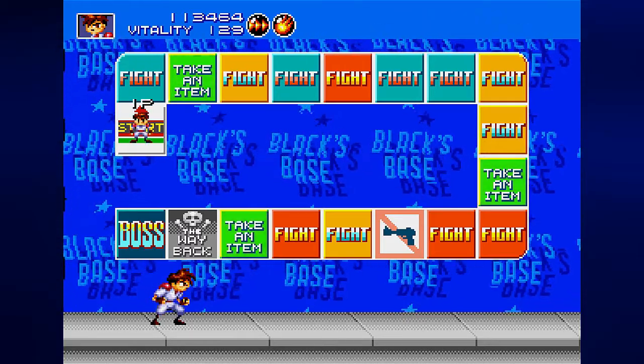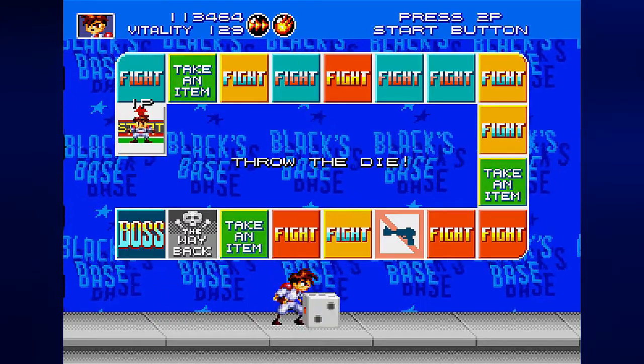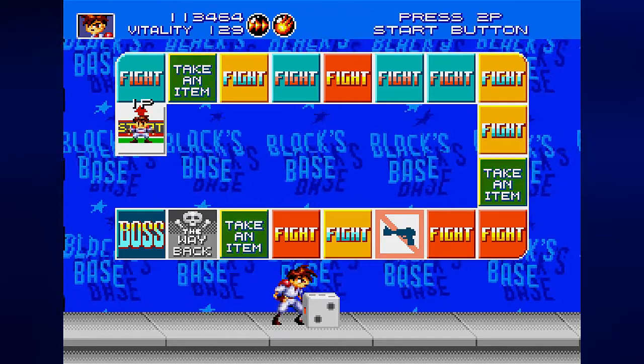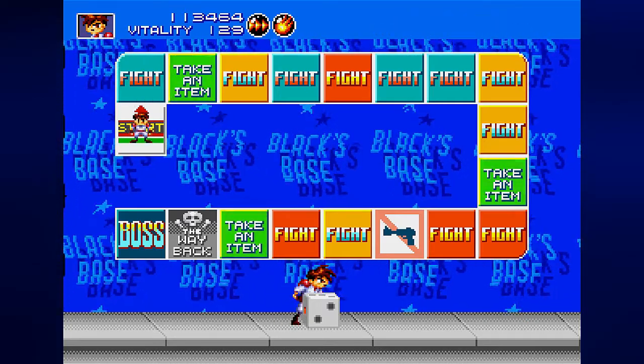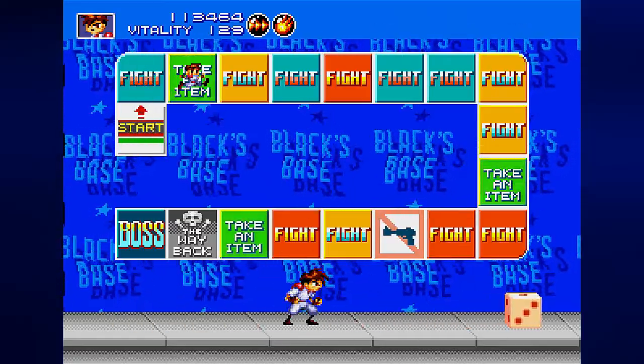From here you just grab the die with B. You have any number between 1 to 3 that you can land on. The number you land on is the number of spaces you travel on the Dice Palace in the Dice Maze. We just rolled a 3, so we're going to go 3 spaces.